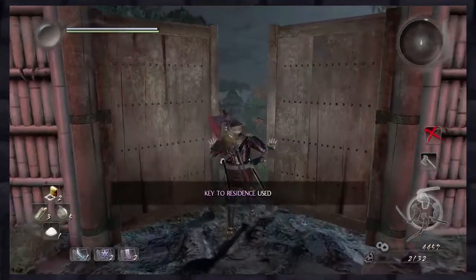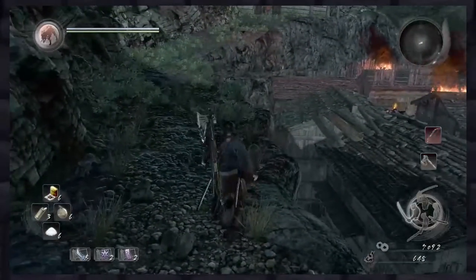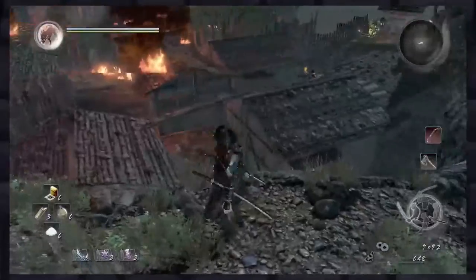In the next area, after the double doors, you'll find the next Kodama Spirit right underneath your nose. About a quarter of the way down the path, you can drop down to a ledge which gives you access to the rooftops in the area.